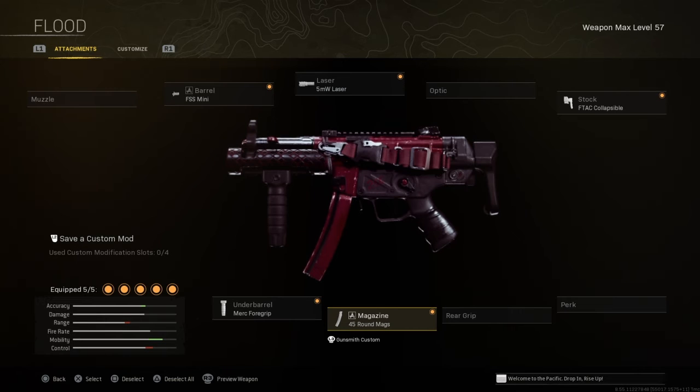You're not just going to get away with a 30 round mag killing kids — you're going to need 45 round bullets, because they're always going to be in a corner somewhere. Come on, it's Rebirth Island. So 45 round mags for the magazine. Under barrel is going to be the Merc 4 Grip, and as you can see, the mobility on this thing is insane. That's going to do it for the attachments.